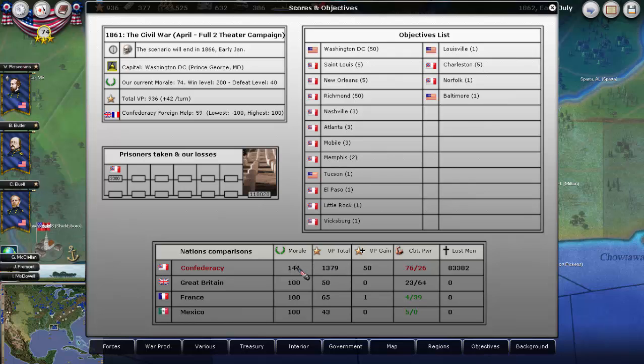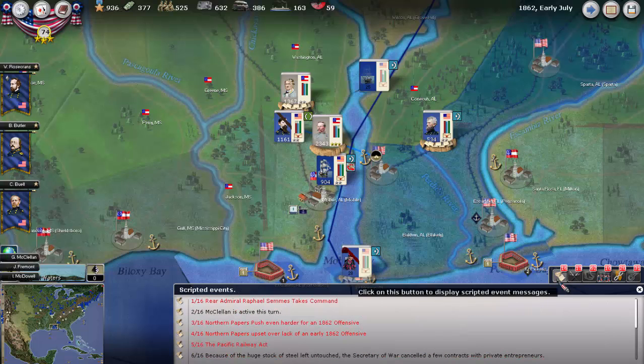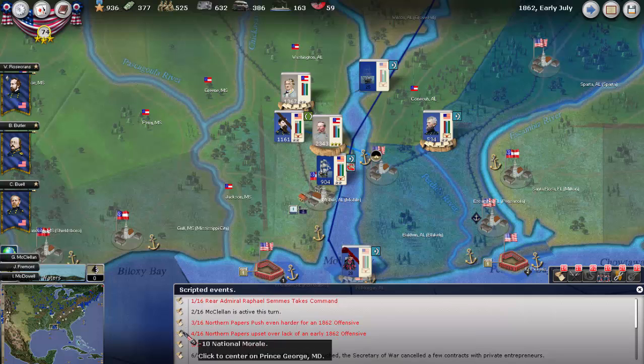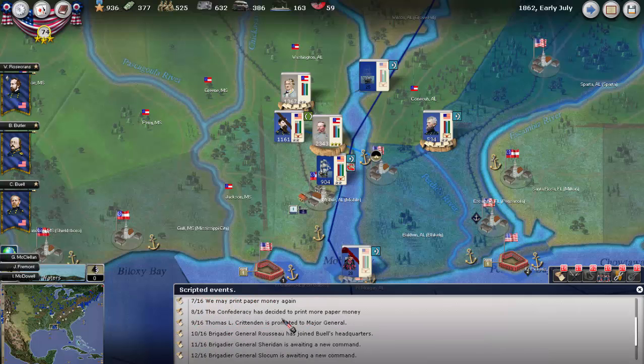Confederate morale is at 141. I'm not sure what their win condition is — it might be 200 as well, which is pretty hard to get to. We lost 10 over not threatening Richmond. We can lose another 10 as well. But there are a whole bunch of new generals, some good ones too — so that is at least one plus.